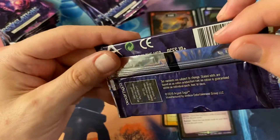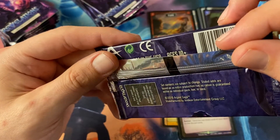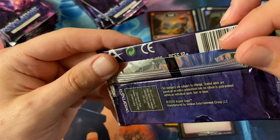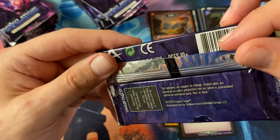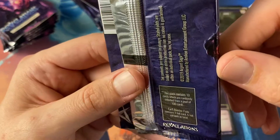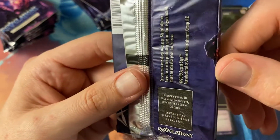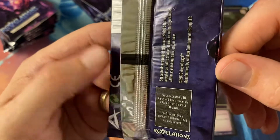Made in the USA. Set contents are subject to change — stated odds are based on an entire production run, no guarantee with an individual pack, box, or case. This pack contains 10 cards which are randomly selected from a pool of 100 cards. Each booster pack contains one foil card — six foil variants in total.